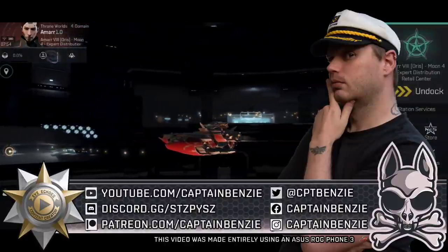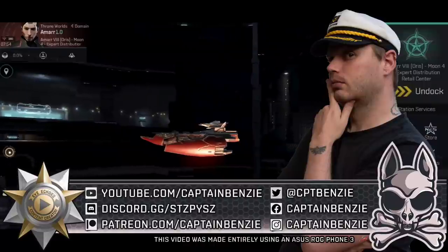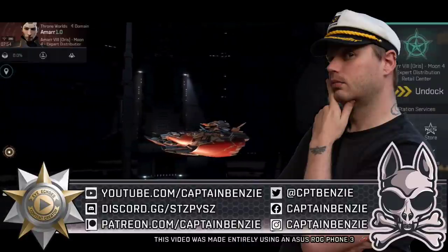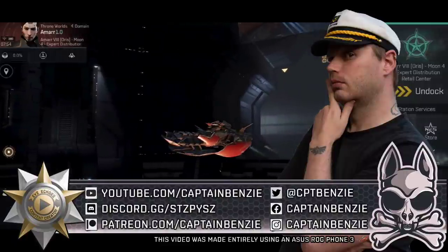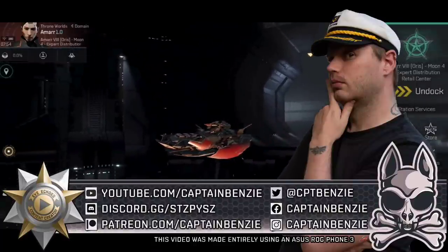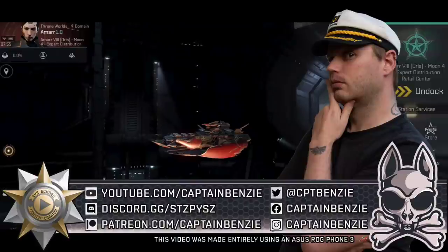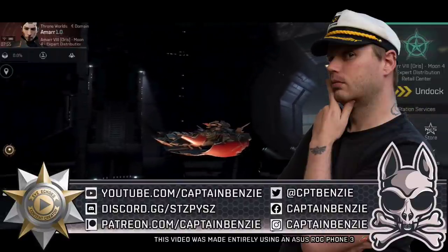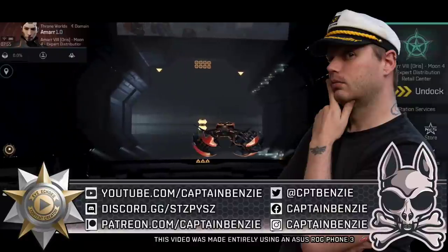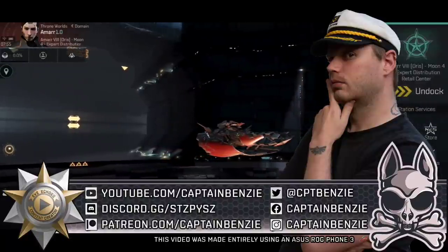I've looked at the Tech 4 Electronic Warfare frigates in the past, especially the Crucifier and the Vigil. What I'm talking about here is the Crucifier E-War, the Vigil E-War, the Griffin E-War, and the Maulus E-War. These appear as pirates that you can fight, but they're not ships we're currently able to fly. They don't appear on any of the ship trees, they don't appear in the market panel, and as far as I'm aware, they don't appear in any of the skins either. This is how it exists at the moment on a content creator exclusive test server — it may change before it goes live.